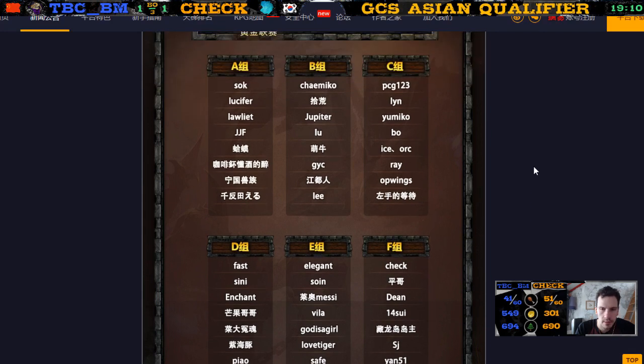Sok has a sickness — oh, hopefully he gets better soon for the next qualifier. What about Group C? I know all these players in Group C besides the last one, but every time I see someone I don't recognize. Maybe they're all playing on the Chinese account. Lin is in the Winner Bracket Final, Umico in the Lower Bracket.